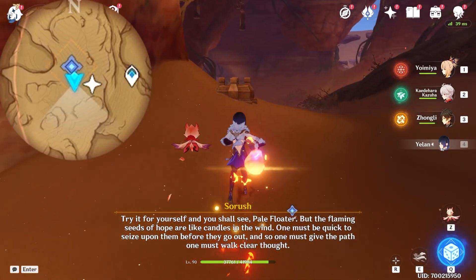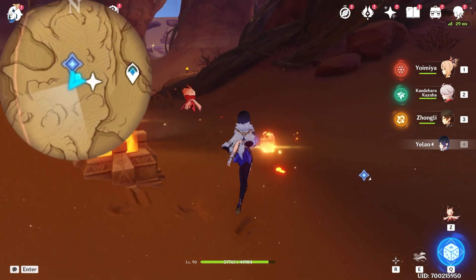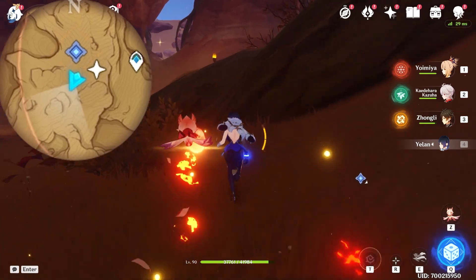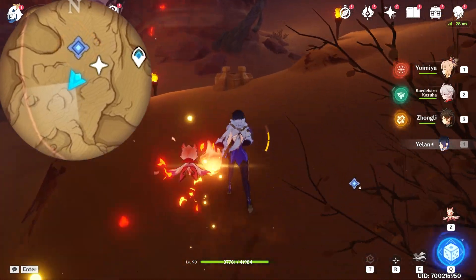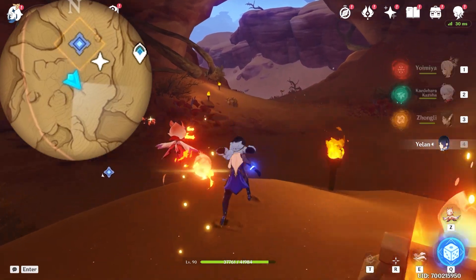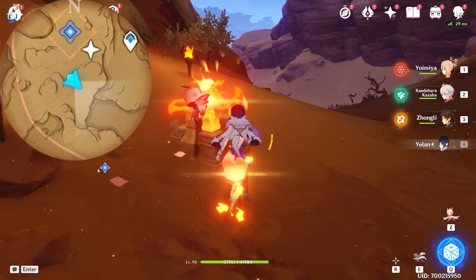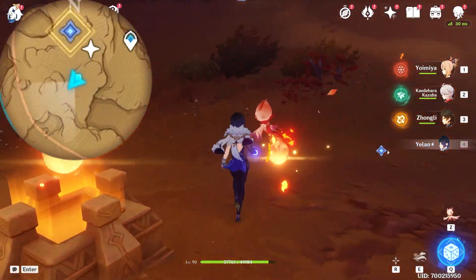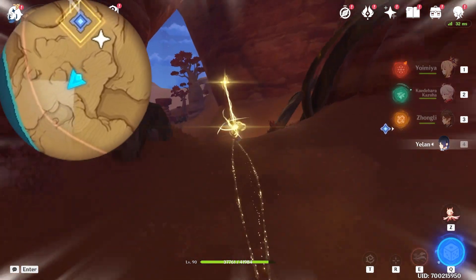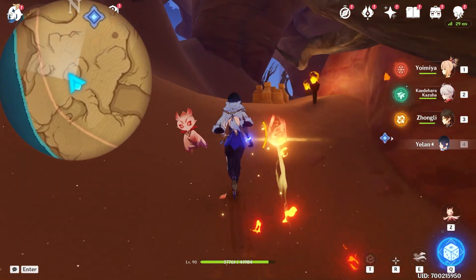So we're going to light up mini altars. Here's the first one. And then head towards southwest — bottom left on the minimap. Here you will see the second one. Then head towards southeast — bottom right on the minimap. Here's the third one. Then turn towards southwest — bottom left. Teleport here and take a right turn. Here's the fourth.